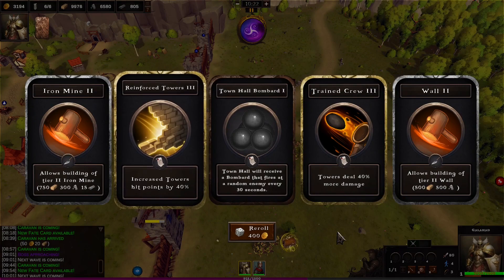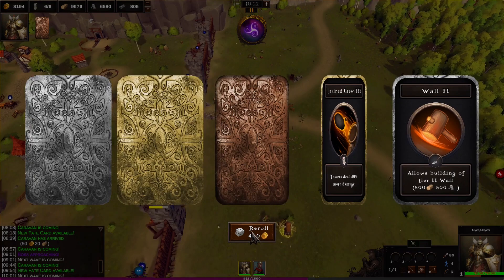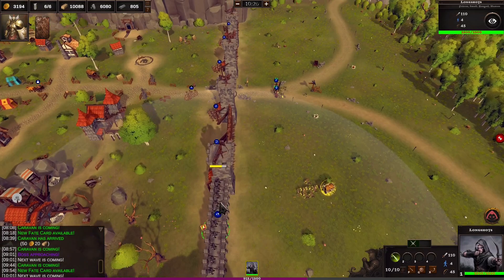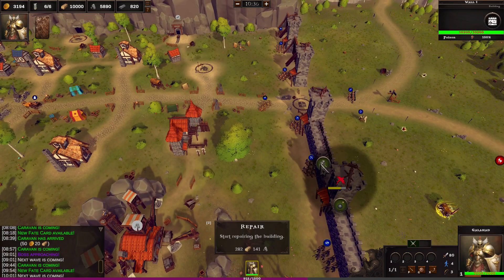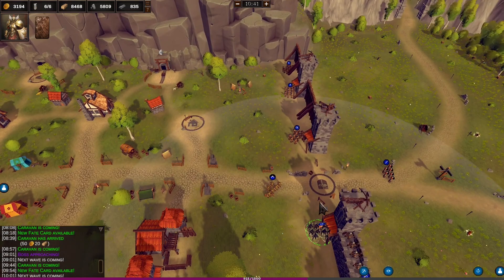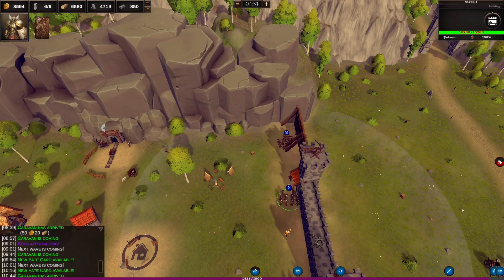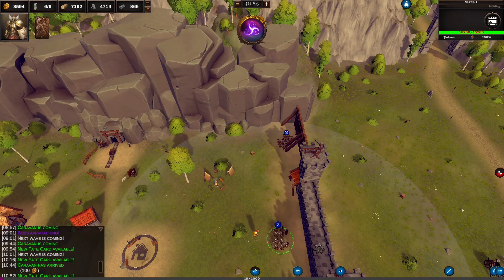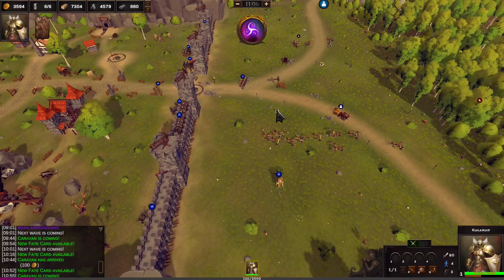Iron mine, towers reinforced, the wall - so we can actually put people on the wall which would be really nice. Yeah let's get the wall down. Get that on there, get that up. Put those on. Galahad to come and collect this chest. Get that repaired. Put the crossbows up there - we'll upgrade to those. Can you go there, please? I don't know what's going on there - we'll figure that out in a minute.